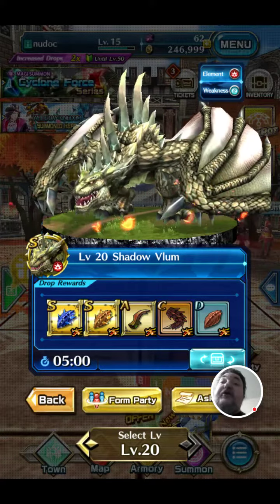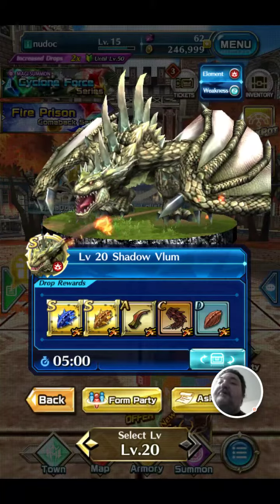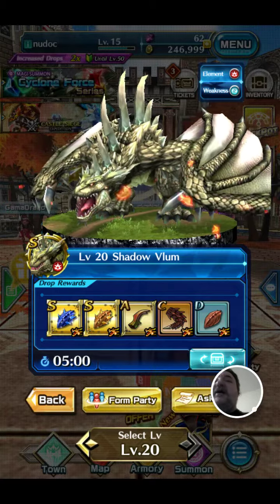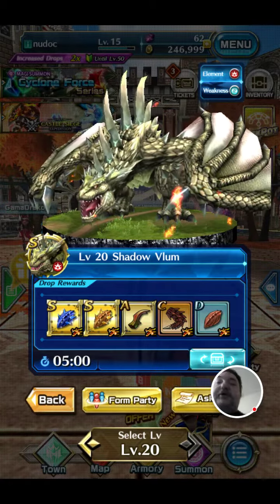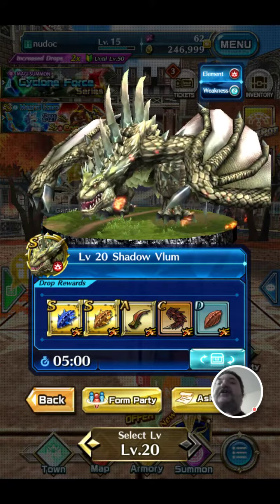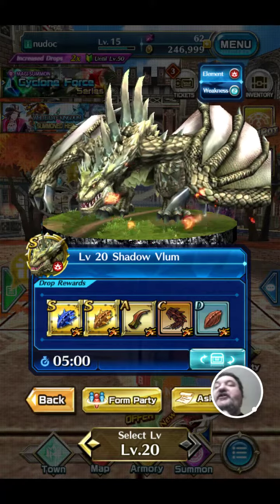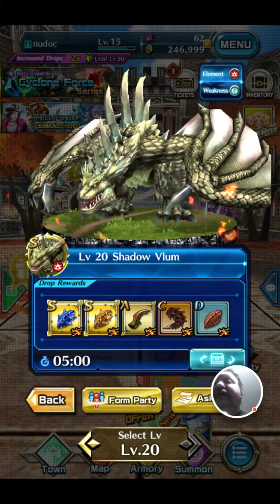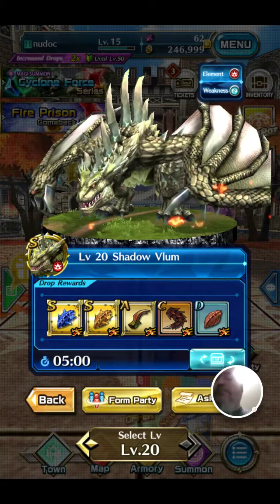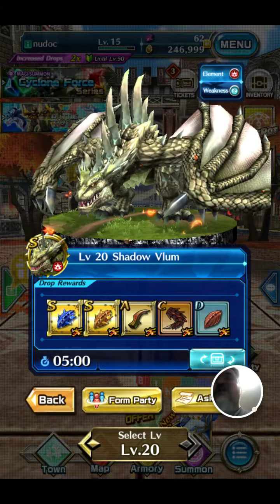For a monster hunter type game you need a Rathalos, and this is one of them. Normally the shadow types are horrible looking — a bit grey, grey-white, or blue — but this one still looks menacing and still has colour. The pink on the tongue means it doesn't look as bad as the others. This is obviously the Rathian or Rathalos of Dragon Project. I love the huge spikes on its back.